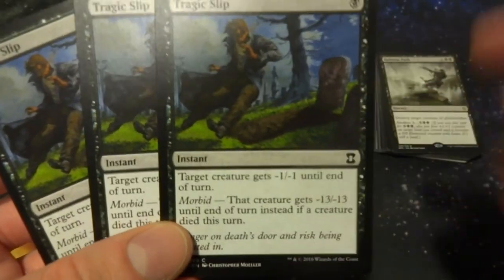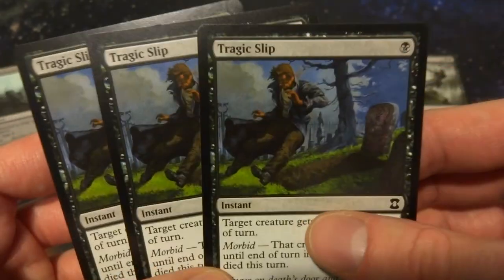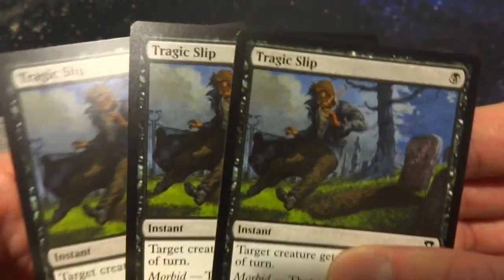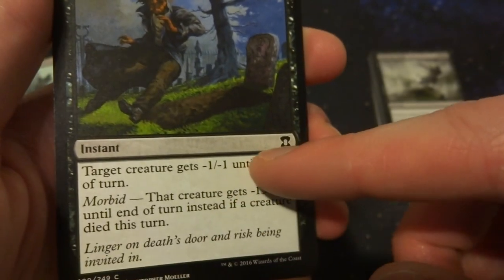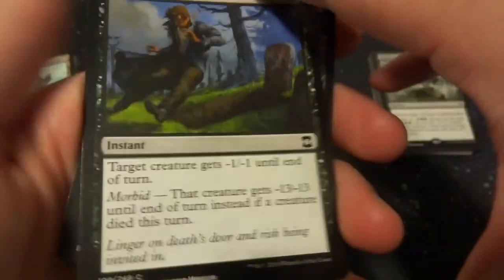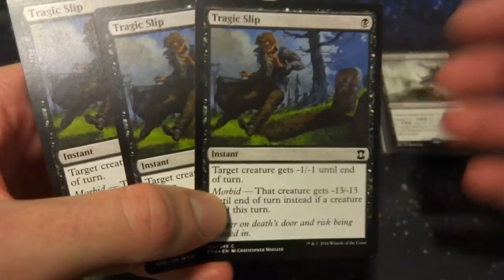Next I have some removal spells. Three copies of Tragic Slip — one of my favorite removal spells. It deals -1/-1 normally, but the morbid ability is where it shines: if a creature died this turn, target creature gets -13/-13 until end of turn instead. It doesn't say destroy, so it can kill indestructible creatures by reducing toughness to zero. For one black mana at instant speed, you can block with a rat token, let it die, then cast this to kill their giant creature.